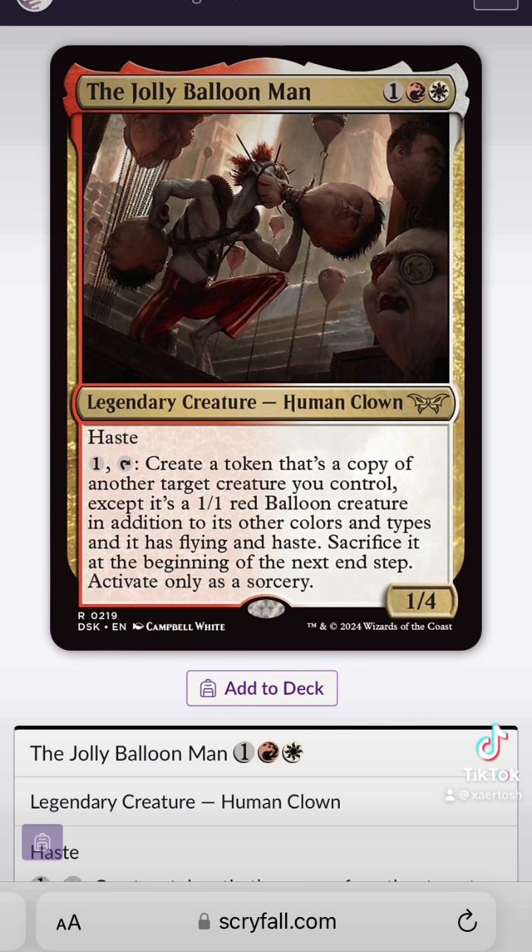Specifically, I wanted to talk about the Jolly Balloon Man. This is unsettling, but the Jolly Balloon Man is a 1/4 human clown with haste. You pay one and attack to create a token that's a copy of another target creature you control, except it's a 1/1 balloon creature in addition to all its other creature types. It has flying and haste, you sacrifice it at the beginning of the next end step, and it's activated as a sorcery.